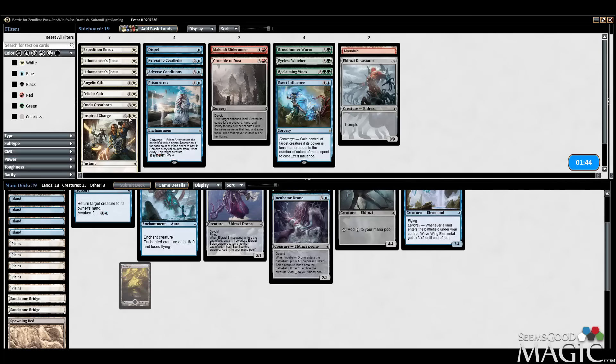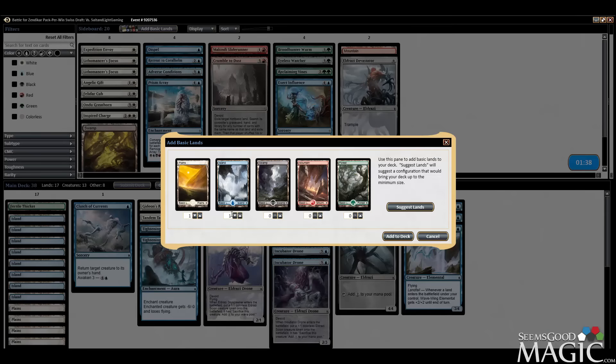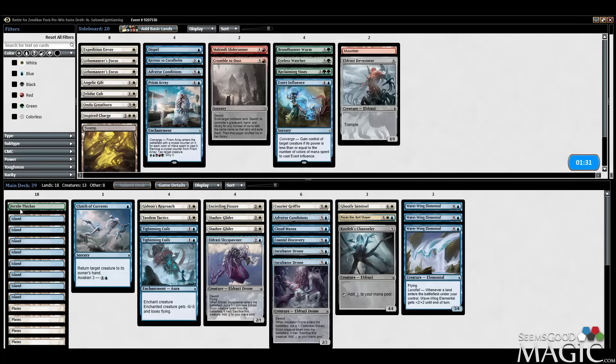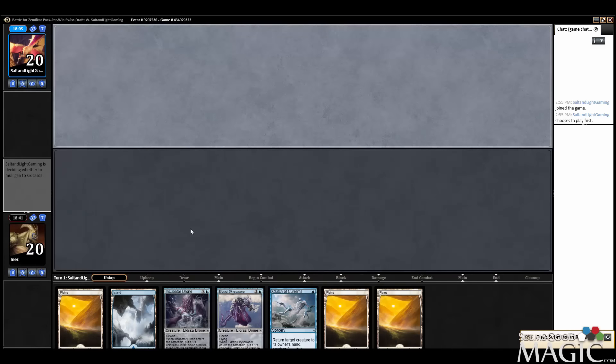Let's cut the Swamp. I think I'm still okay running the Fertile Thicket — I haven't fully explored how much I like that yet. Basically just finds us more lands. I'm going to keep the Fertile Thicket. We do need to replace the Exert Influence, so let's try the second Adverse Conditions. See if we like that. Okay, let's try this again. It's a great hand — certainly a keep. Skyspawner into Drone is very good.